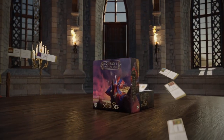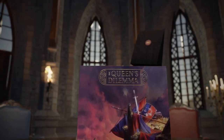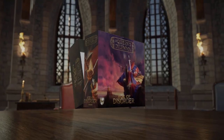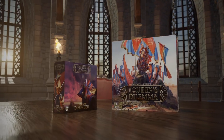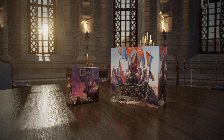More powers for the characters, and additional mystery bags containing new components and roles, all determined by the choices you will make during the event. The resulting Age of Disorder kit seamlessly integrates with your campaign. Join the event and take part in the creation of the world of the Queen's Dilemma.